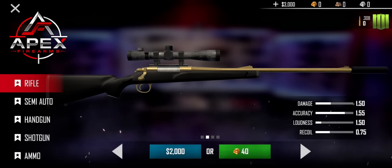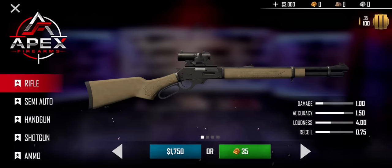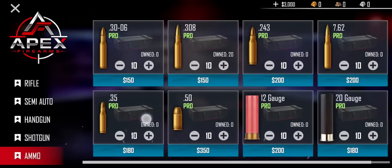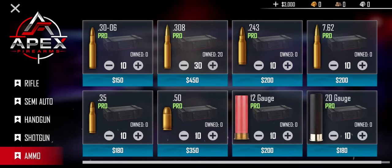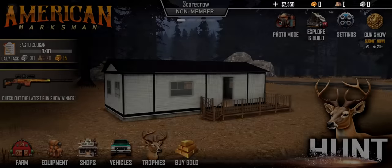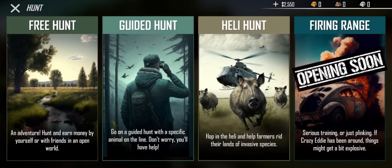Let's go ahead and purchase that and equip it. We ended up getting 20 pro bullets. Let's buy more ammo - let's get 30 more rounds of .308, that should be plenty. Then I think we're going to save the rest of our money because I don't know if taxidermy is going to actually cost money in this game, so we will save a little bit of cash.